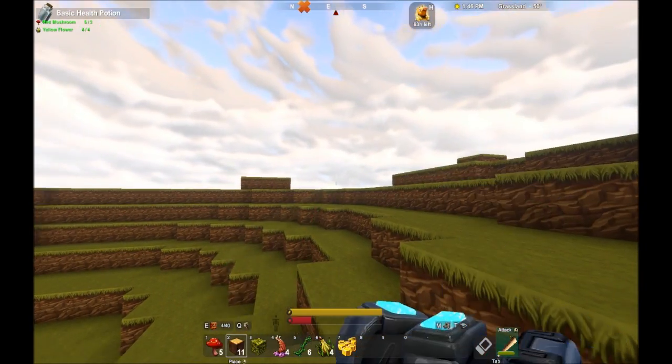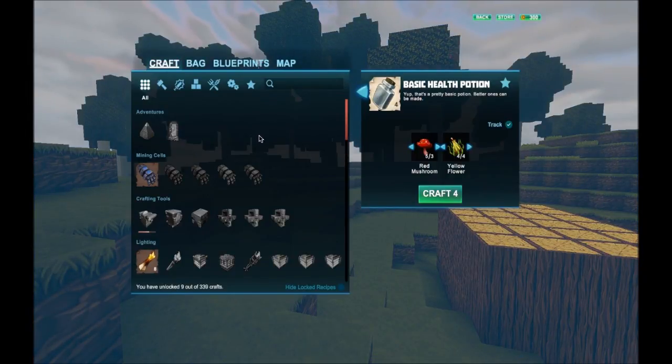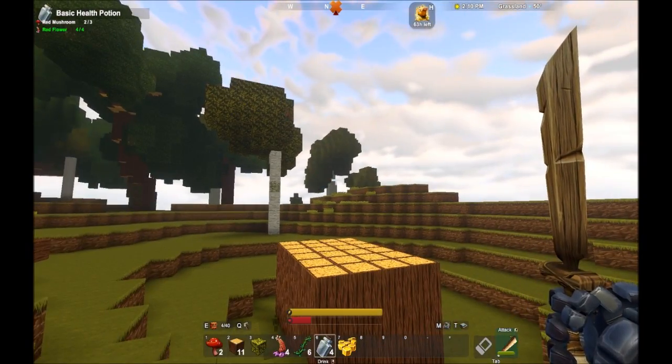Okay, I'm going to craft this health potion — it gives me four! There's lots of things that you can use to craft. Craft room four, there we go! How do you use it? Right click is drink. This is like Terraria!